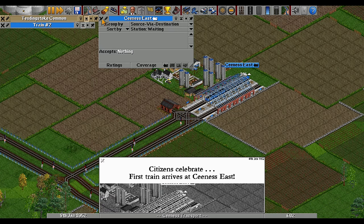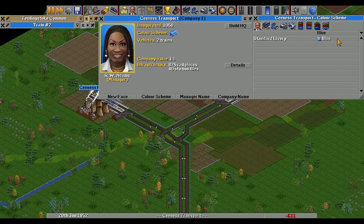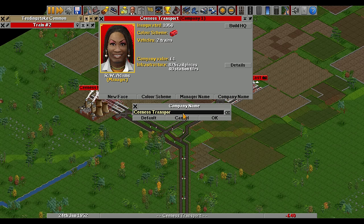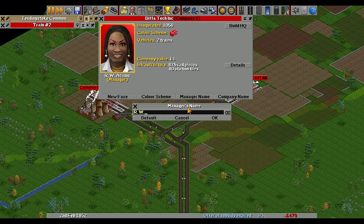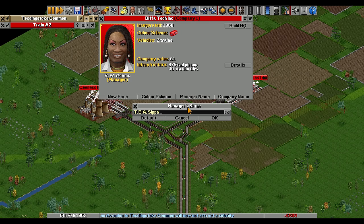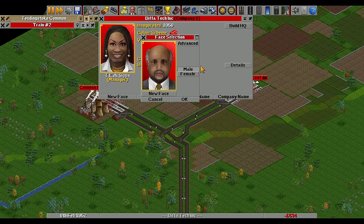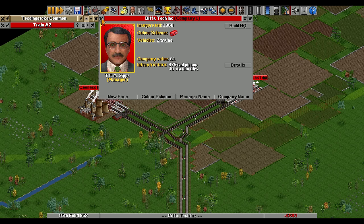I think we need to pause and set up our company. First of all the color scheme - blue is really not going to cut it, we need red. Company name - let's go with Biffer Tech Inc. For manager name, Mr. T.A. Sipper - yes that's fine. For the face selection we'll go male - let's pick number nine. That will do nicely. Biffer Tech Inc - we'll set up our headquarters when we get there. Company value: one pound.